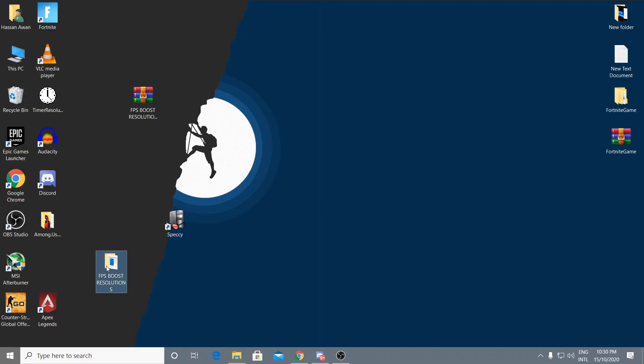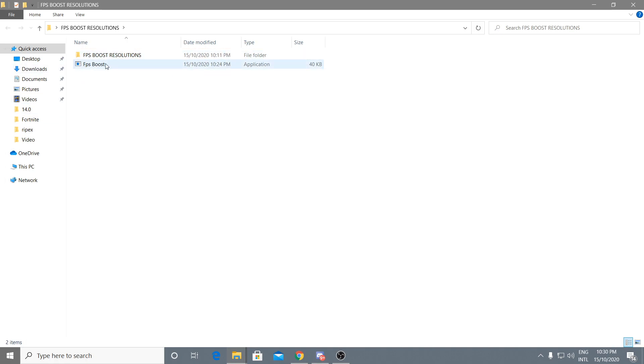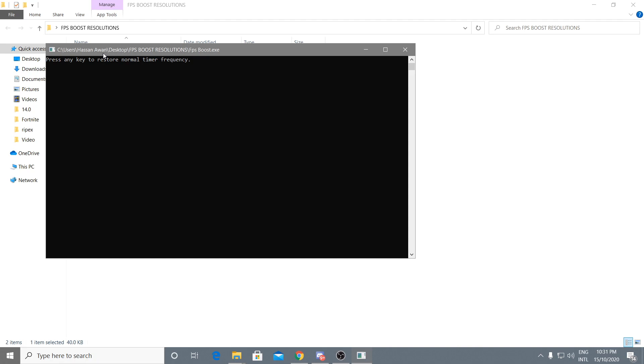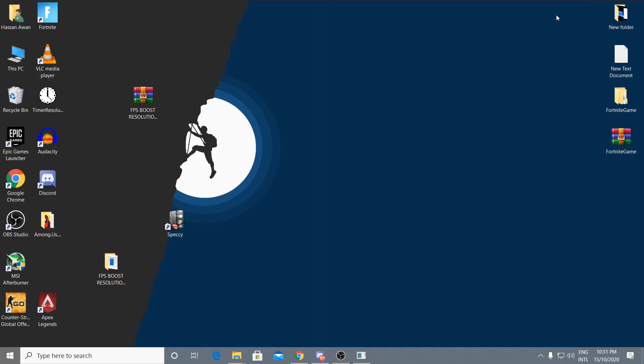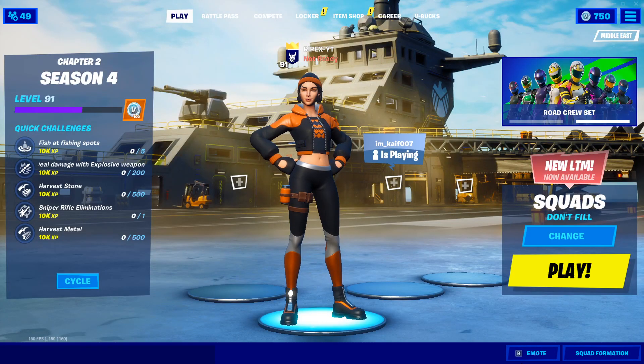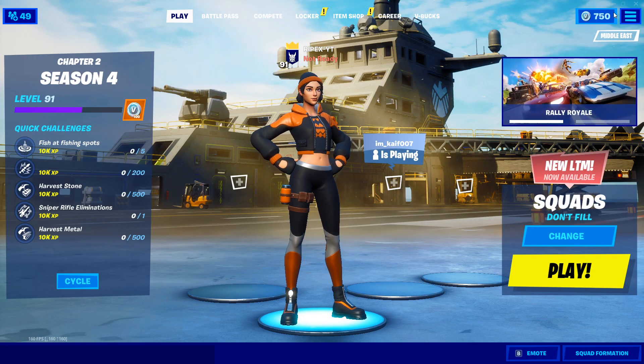Go back into the boost pack folder and find the second file. Right-click it and run it as administrator. Leave this file running in the background — it increases your performance and the timer frequency of your screen. Minimize the software and now launch Fortnite.